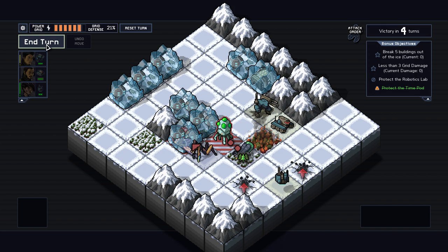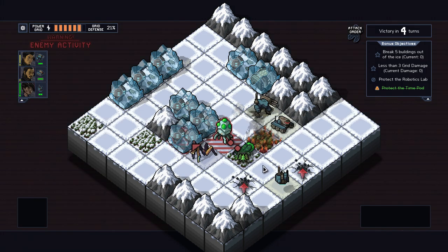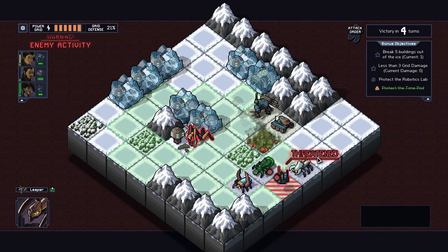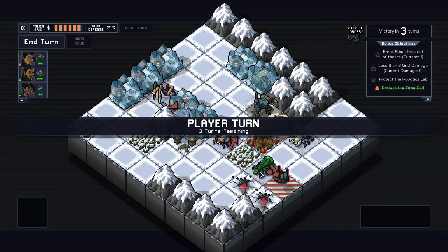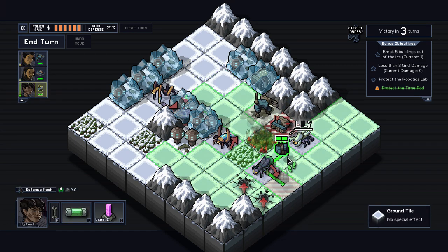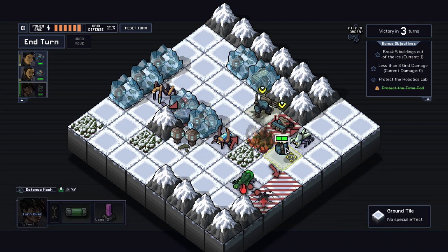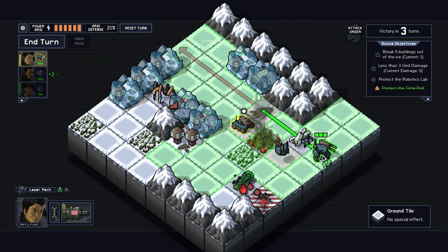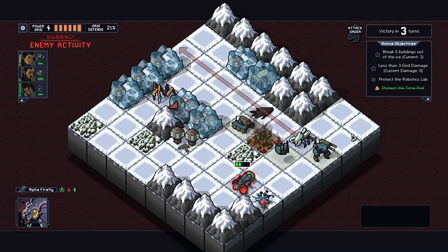We do have to break things out of ice. Wait — he didn't set the forest on fire, interesting. That guy didn't die even though he had one HP. I'll just let them deal with the buildings — because you have to break things out of ice anyway. I'd rather just block the spawners. Do I just shoot this guy and kill him? I'll get a lot of them. I'll just let this guy do my optional objective for me.